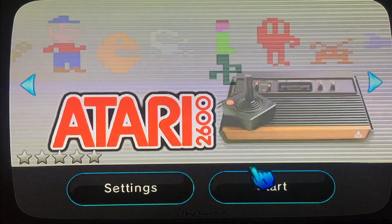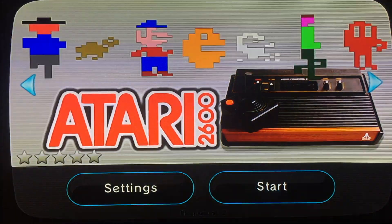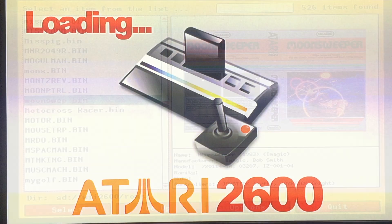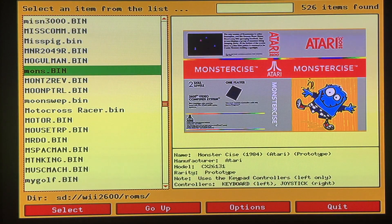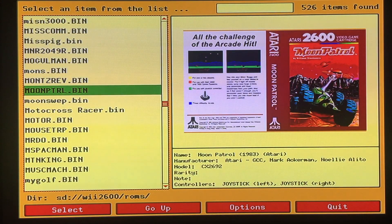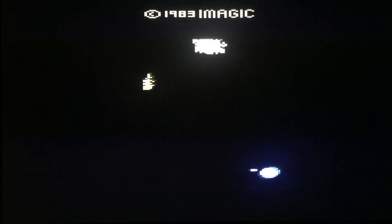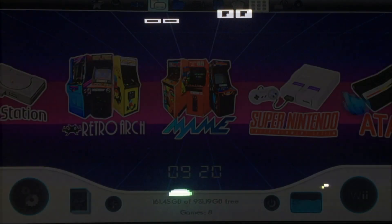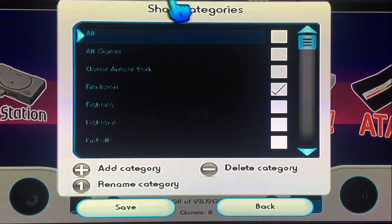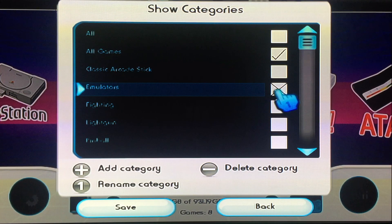My final emulator is Wii2600, an Atari 2600 emulator for nostalgia purposes. It was my first home console as a little kid, so I just had to install it. I was able to get the box art working for this one, which is a bit of a task, but the retro game art is so cool to preserve — it was worth the time invested. The cool thing about USB Loader GX is that it allows me to categorize my games, so I went with an arcade game style list that's easy to navigate.